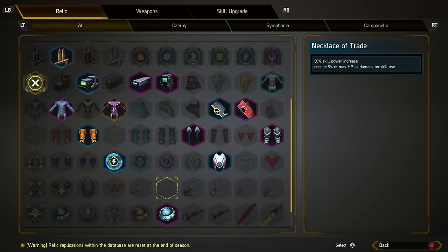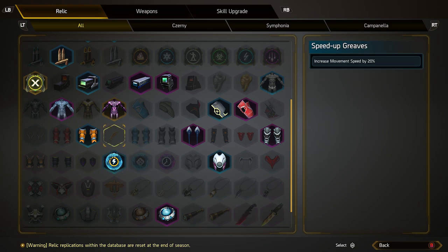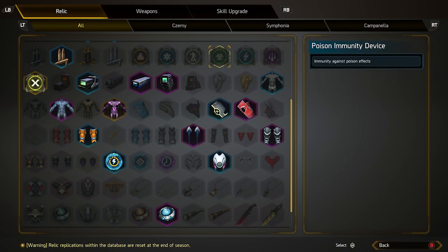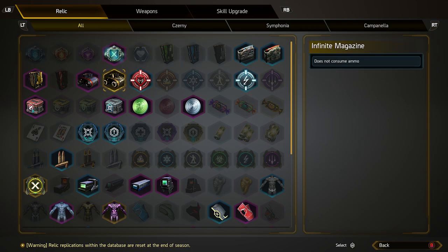The reason I'm missing relics is because I'm not picking them up as I'm playing the game. You'll tend to find ones that you find more favourable or really enjoy picking up because they make your build very strong. For example, the Prime Inner Suit — whenever that comes up, if I can pick it up I tend to grab it because it gives you a big chunk to your health increase, especially if you're playing with a tank. Another one: Big Shield Greaves — generates a shield equivalent to 25% of max HP for 15 seconds on a perfectly timed survival skill. On Lightning, that one is absolutely amazing. Some of the ones I've picked up I will equip whenever I can or whenever I can put them into a build. But because I'm picking these ones up so often, it means others — like Medal of Peace, which increases attack power by 15% for 5 seconds when the weapon is not in use for 3 seconds — I'm not picking up. I'm picking something over it when I'm playing the game.